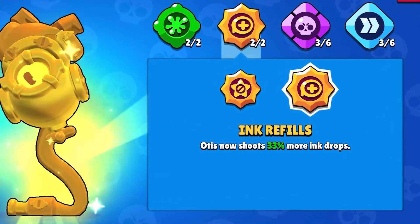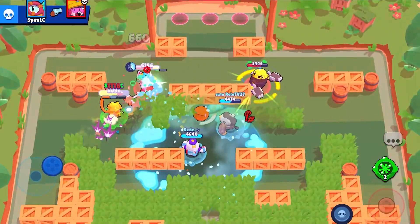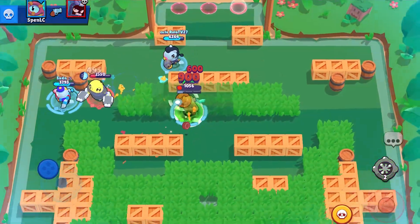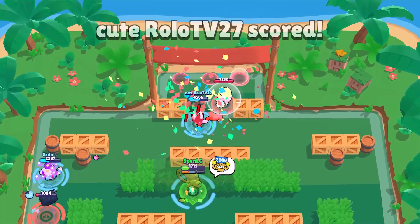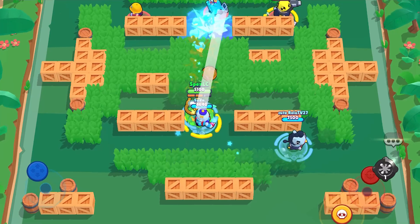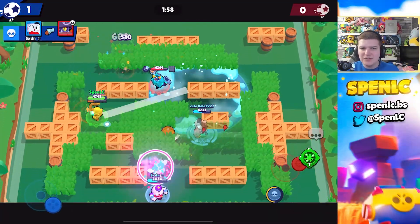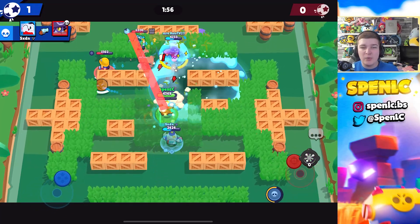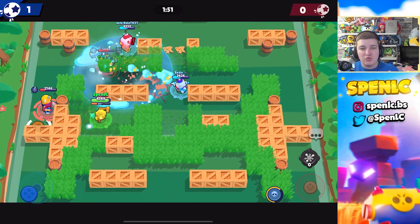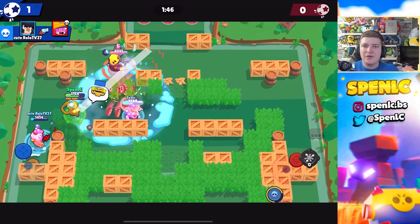Next up we have two star powers together: Otis's Ink Refills and Chester's Bellomania. The main reason I put these together is because they serve the same purpose. With Otis, Ink Refills adds an extra shot onto your ammo — the same with Chester's Bellomania. Both these star powers are literally so essential; they probably should be part of their base kit. Without the star power, Otis only has three shots per ammo and is one of the worst brawlers in the game. Same goes with Chester — you really need that fourth sequence to ramp up the damage.